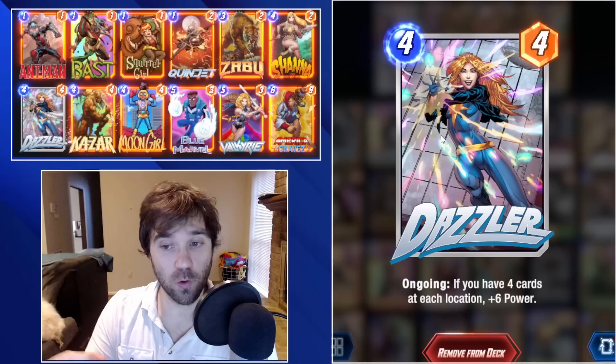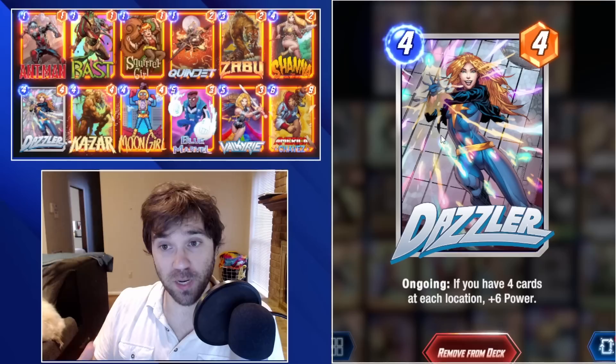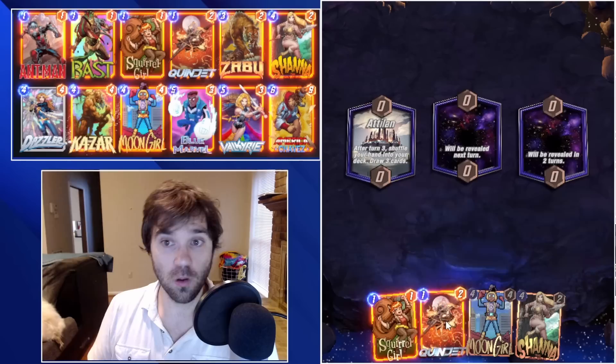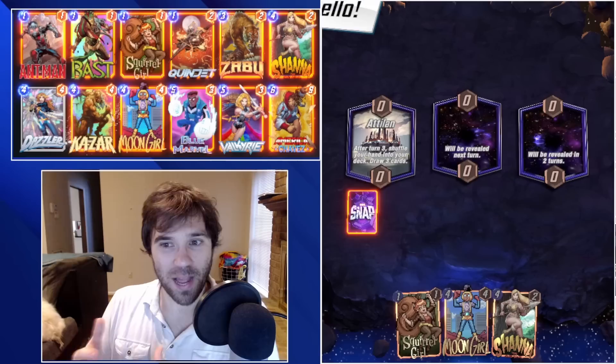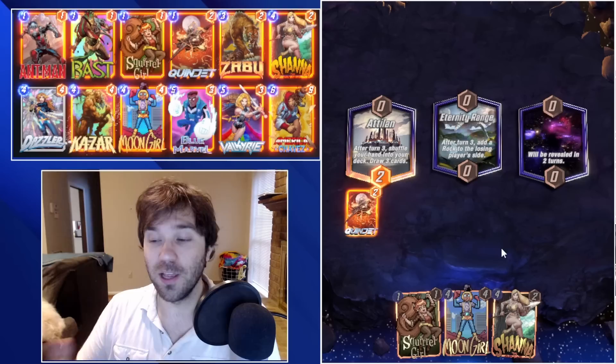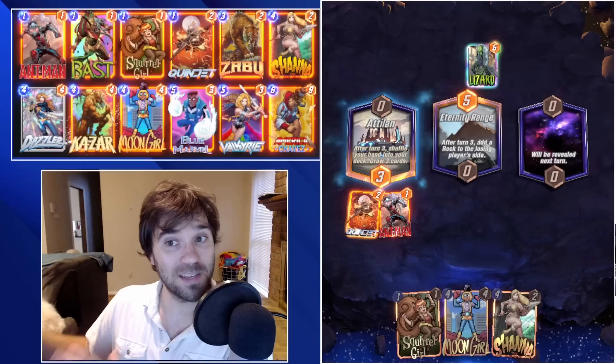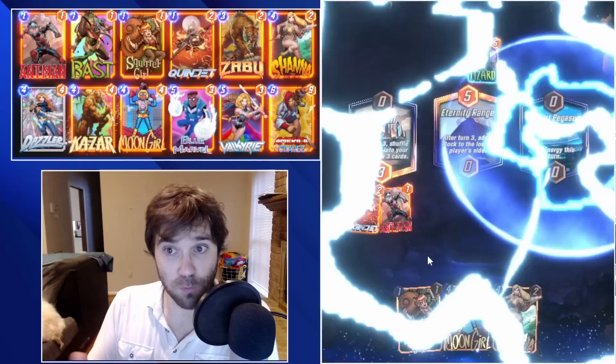Dazzler is a four-cost, four-power card with the ongoing ability: if you have four cards at each location, plus six power. When you compare this to something like Hawk, who has the ongoing ability of plus two power for every card in your opponent's deck — you can trigger that on a high roll or a mid roll — this one is more or less all or nothing. I compare Dazzler very closely to Strong Guy, except Strong Guy is a lot easier to control.